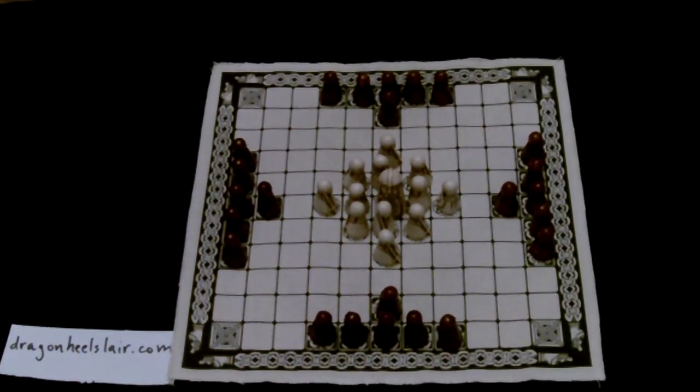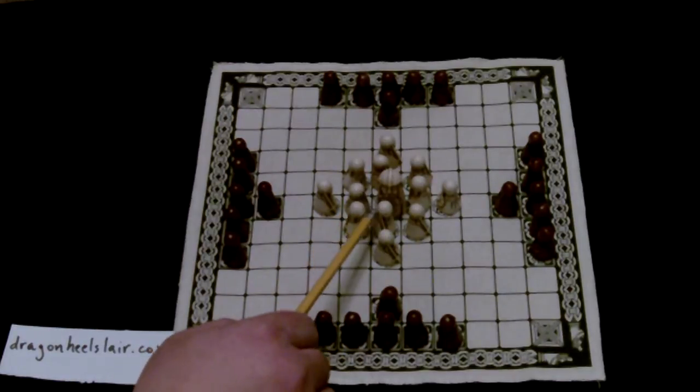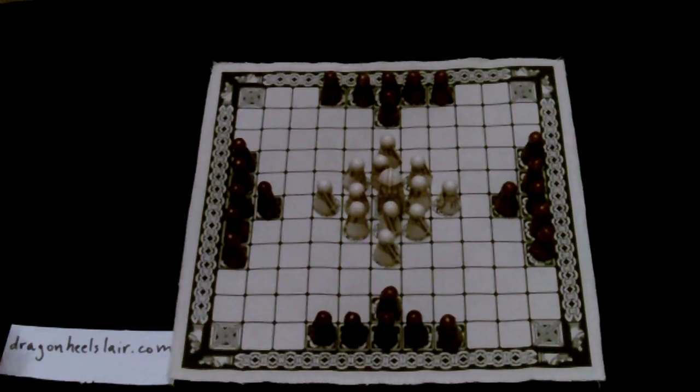Today we're going to be looking at the game of Hnefatafl with the corner escape rules, where the king has to reach the corner. I'm going to be discussing the strategies for the white side — the defenders and the king.